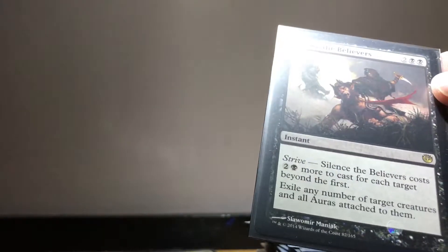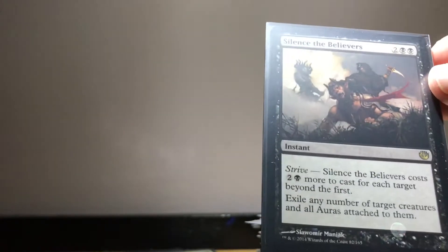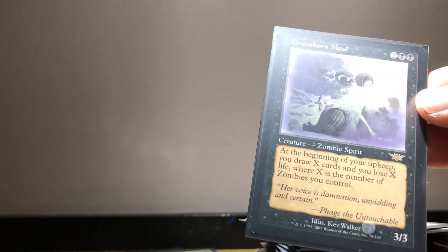Unbreathing Horde is quite a versatile spell, which is why I included it. We've got a little combo coming up: Graveborn Muse at the beginning of our upkeep draws X cards and loses X life, where X is the number of zombies we control - can be risky. But then we've got Psychosis Crawler, so hopefully we get them at the same time and just drain our opponents down before we die. Grave Defiler lets us look at the top four cards and put all zombies revealed into our hand, the rest on the bottom, and we can regenerate it.